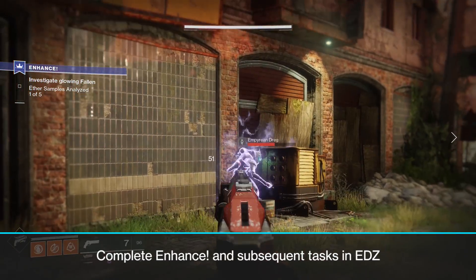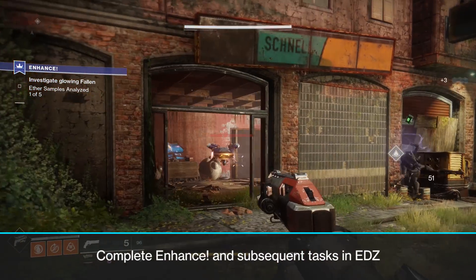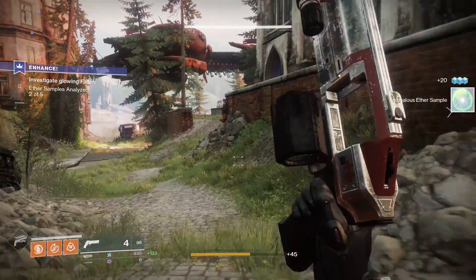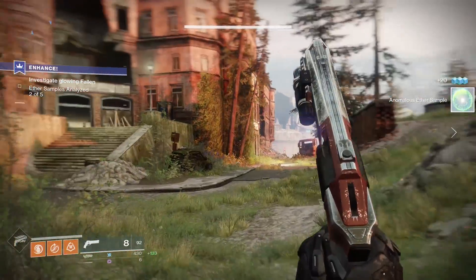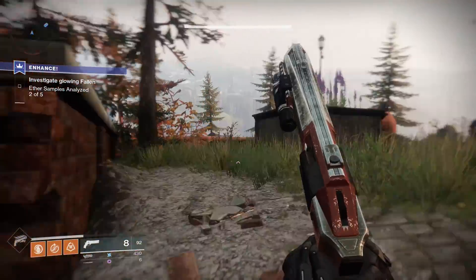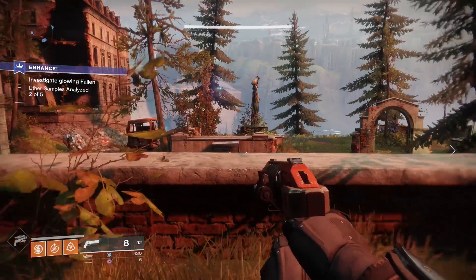You'll need to complete Enhance in order to get the Mida Multi-Tool, which requires a lot of strange random steps and may take an hour or so to finish, so prepare for that time. They involve stopping the Fallen from making Enhanced Aether, using explosives to detonate barriers — basically a lot of errand running around the EDZ.